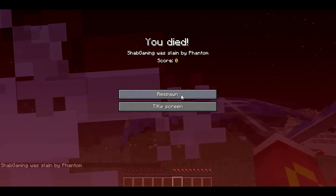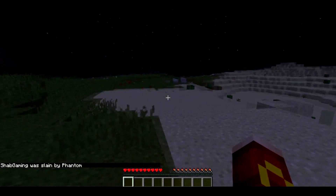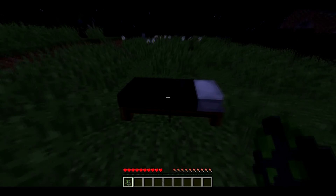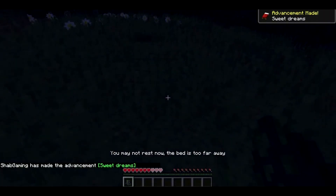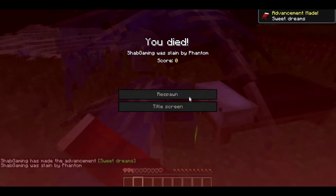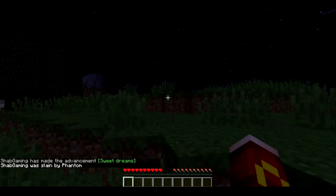The next new mob added in Minecraft 1.13 is the Phantom, which is a hostile mob that was voted in Minecon by the community. They can spawn in the Overworld and the End, and will attack players who have not slept in their beds for many days. The Phantom spawns in small groups and will attack you also in small groups.